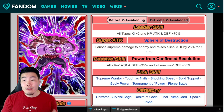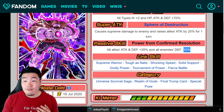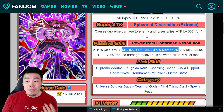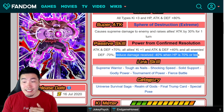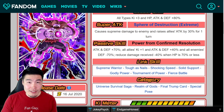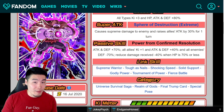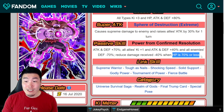The old passive was all allies Attack and Defense plus 35%, and all enemies Defense minus 50%. His new passive is Attack and Defense plus 70% for himself, plus all allies Ki+1 and Attack and Defense plus 40%, and all enemies Defense minus 70%. He also reduces damage received by 40% when HP is 70% or less. So he gets an additional personal Attack and Defense plus 70%, is an even better support than before with Ki+1 and Attack and Defense plus 40% to all allies, reduces enemy defense by 70% instead of 50%, and now has damage reduction.